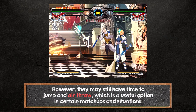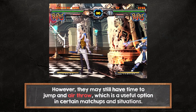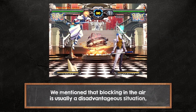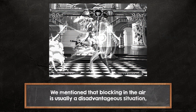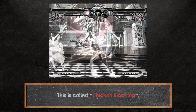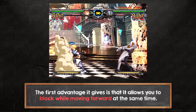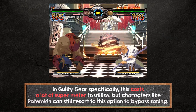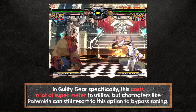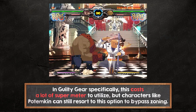However, they may still have time to jump and air throw, which is a useful option in certain matchups and situations. We mentioned that blocking in the air is usually a disadvantageous situation, but there are times when you want to purposely jump and block in the air rather than on the ground — this is called chicken blocking. The first advantage it gives is that it allows you to block while moving forward at the same time. In Guilty Gear specifically, this costs a lot of super meter to utilize, but characters like Potemkin can still resort to this option to bypass zoning.